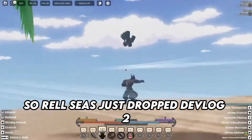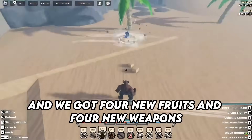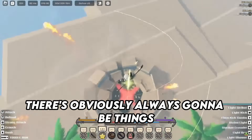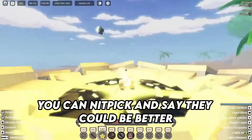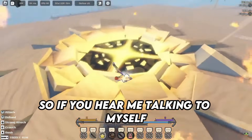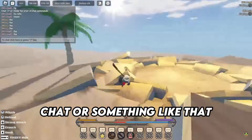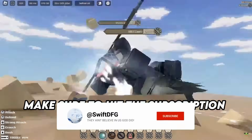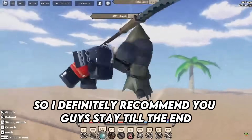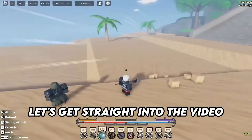Rail Sees just dropped devlog 2 and we got four new fruits and four new weapons, and honestly everything looked really good in my opinion. There's obviously always going to be things you can nitpick, but generally it looked pretty good. This video was done on stream, so if you hear me talking to myself I'm probably reading something from chat. Make sure to hit the subscription button — there's a lot of good information in this video so I recommend you stay till the end.